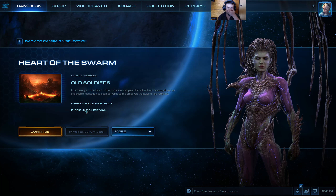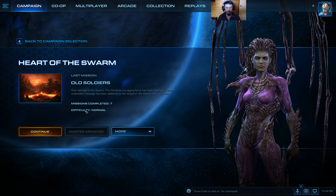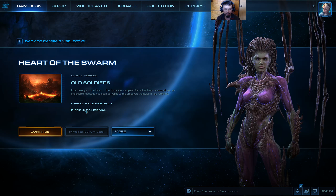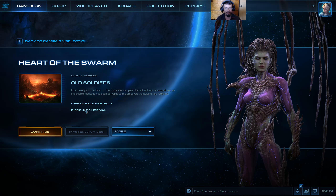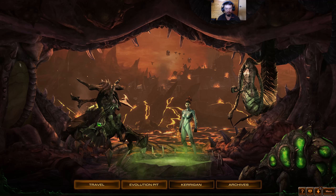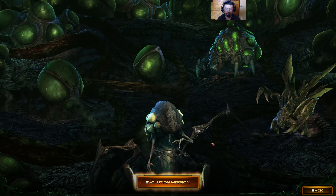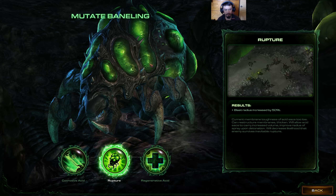Evolution missions are exclusive to Episode 2. There are certain units in the Zerg forces that we get to choose how they would evolve — which evolution strand or evolution trait they are going to follow. Once chosen, it will become permanent as the episode progresses. In one of the previous recordings we took an evolution mission for the Zerglings, and right now we are going to have an evolution mission for the Banelings.